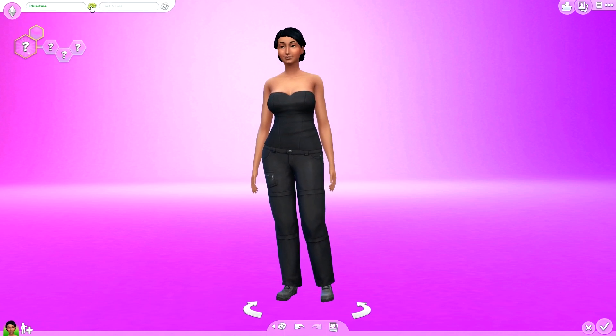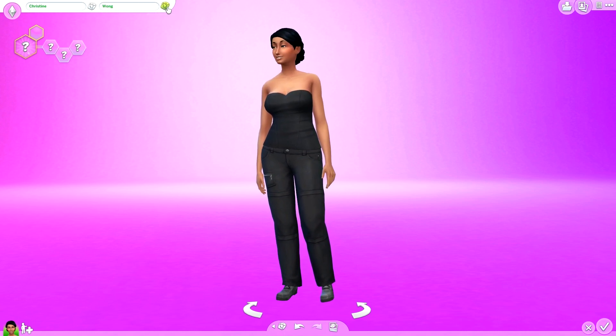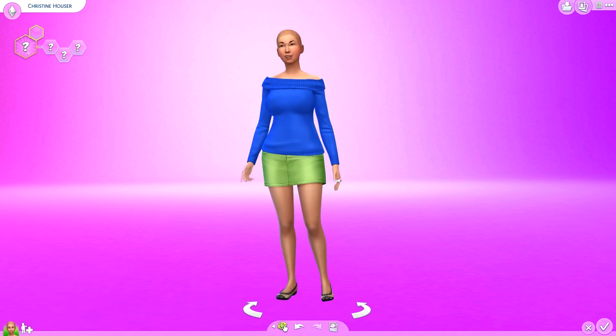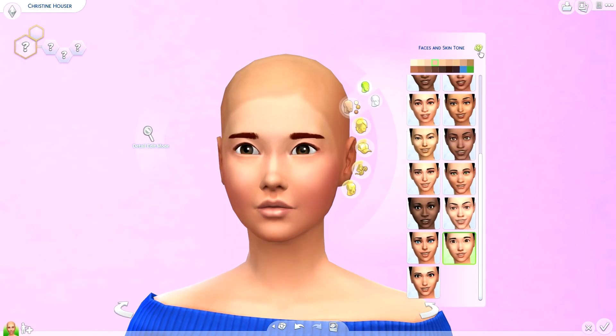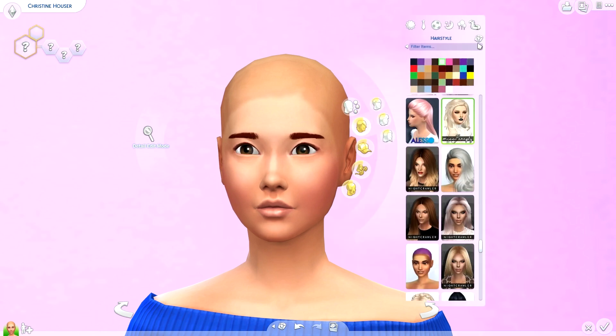We're going to randomize her name — Christine! Kind of like Christina, maybe I'm making myself. Let's go with Christine Hauser. Then we're gonna randomize the sim — loving the hair, girl, loving it! We're going to randomize my face and skin tone — oh, actually very cute, very cute. Let's randomize my hair — can I have hair?